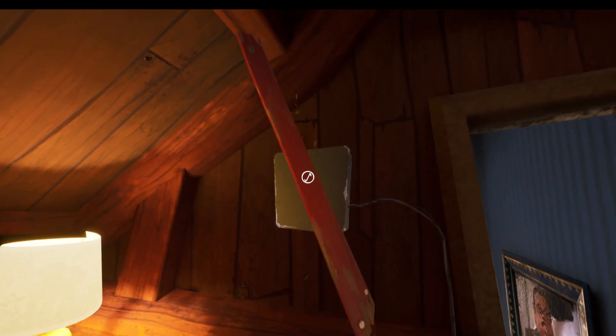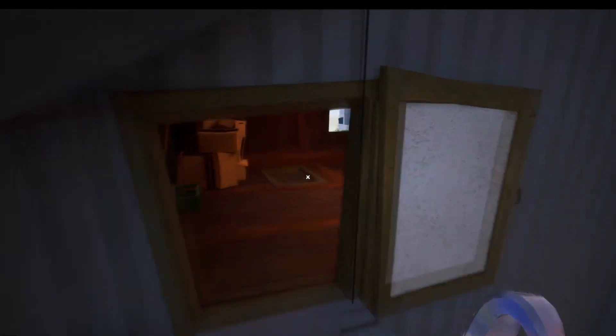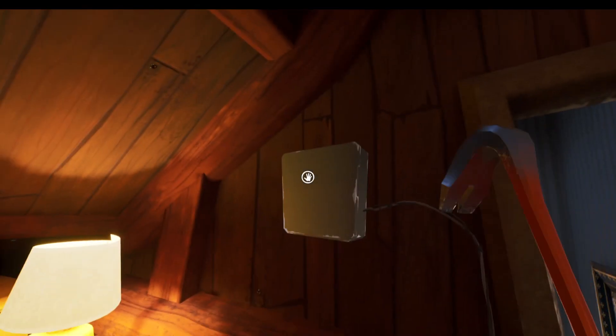Once you've dropped in, you want to go through this little hatch here. You do need a crowbar to get this off, and if you don't have a crowbar on you right now, not to worry — it's not too far away. Just go to the other side; there's another little hatch and the crowbar's in there.